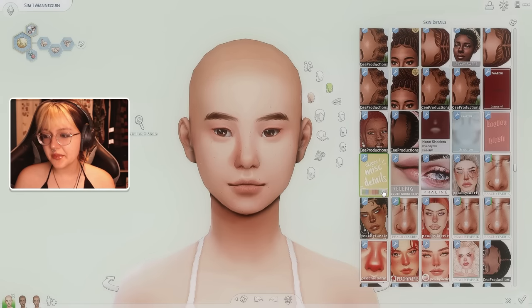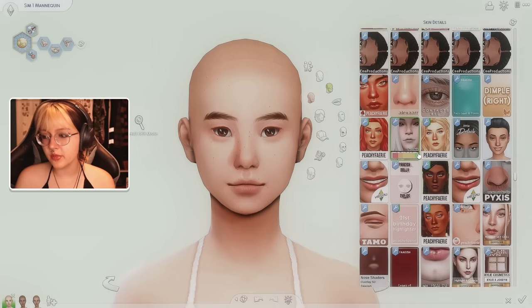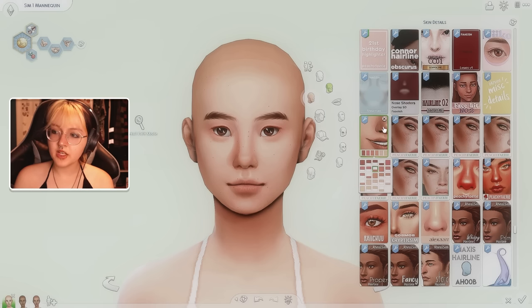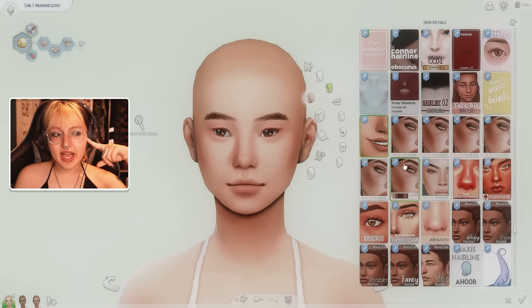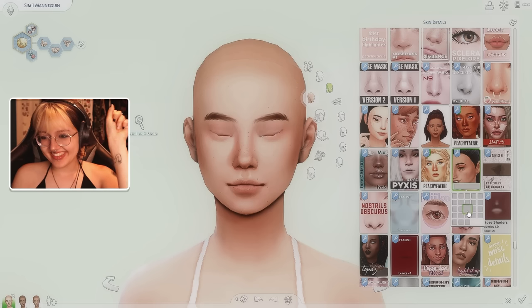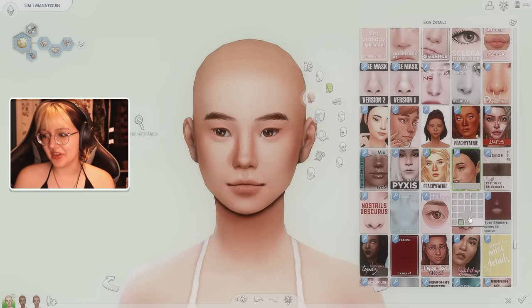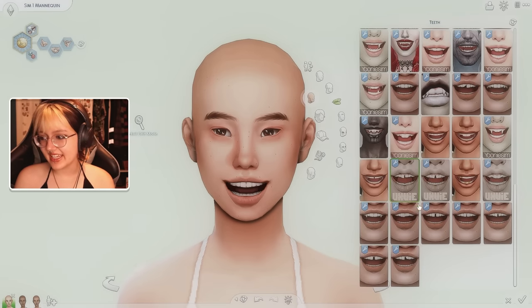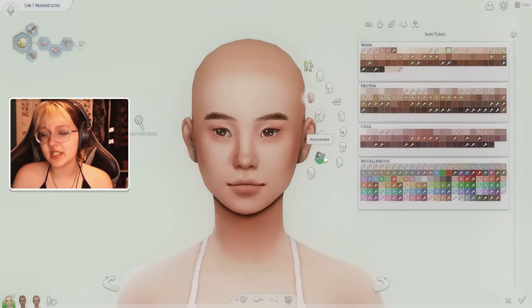Let's do some of the details I usually do. I don't feel like much contour works, but for the sake of The Sims 4, we can just go for whatever we want - something like a bit of up-there contour to round her face. I have no idea what I'm doing, but I'm pretending like I know. I think the skin details are done. I'm also going to give her a gap tooth because I give all my sims gap teeth.